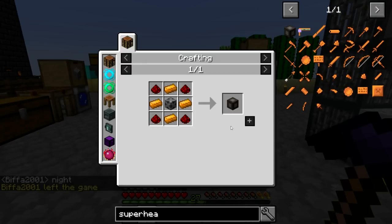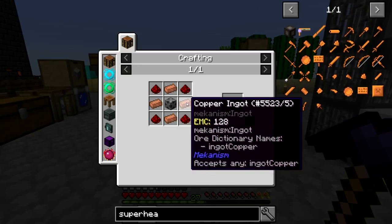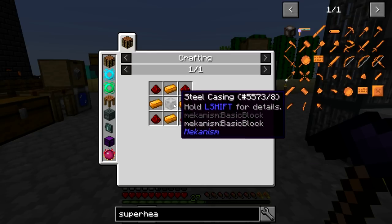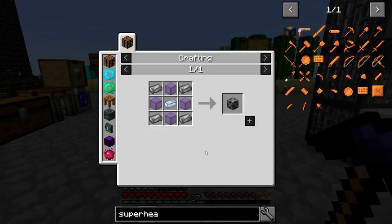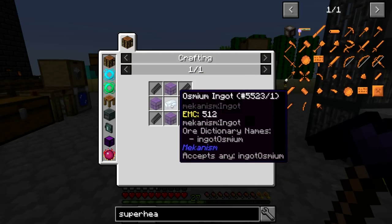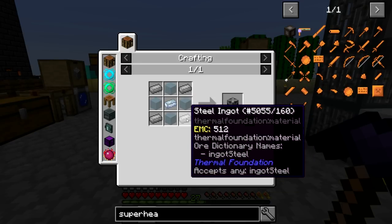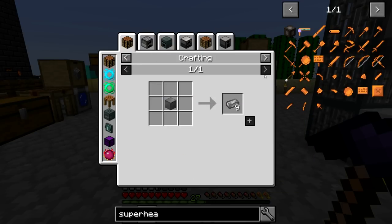To get this block, we're going to need a couple of things. We're going to need a steel casing, some copper, and some redstone. We have the copper and the redstone, but we need the steel casing. That's crafted with some steel ingots, some glass, and an osmium ingot. We have the glass and the osmium, but we need the steel.